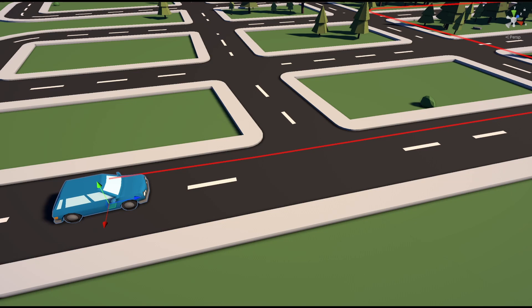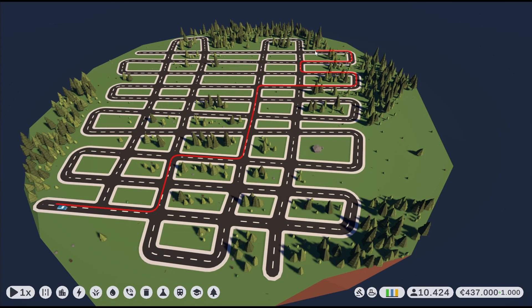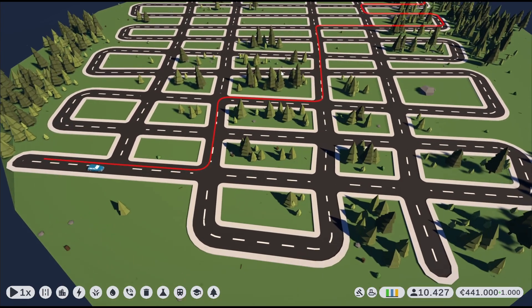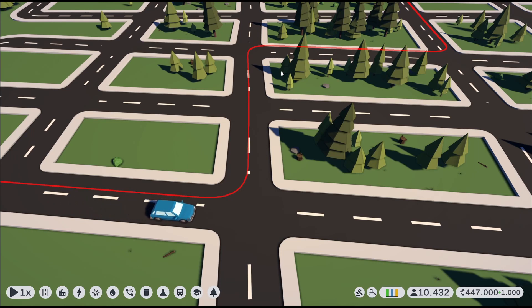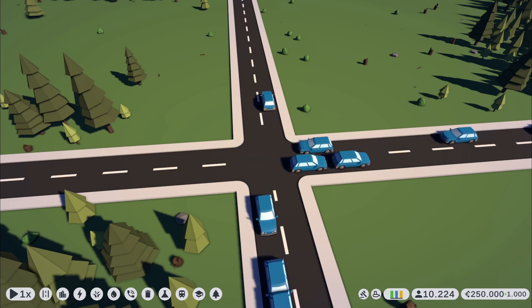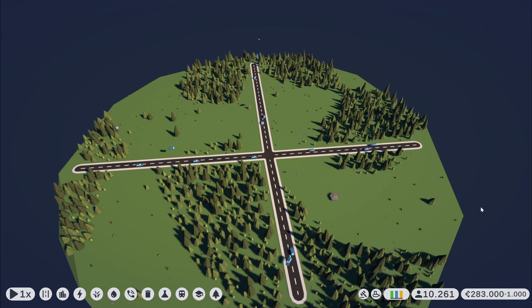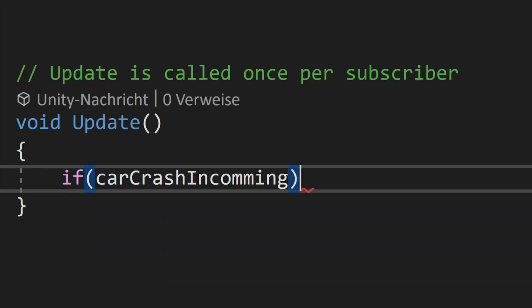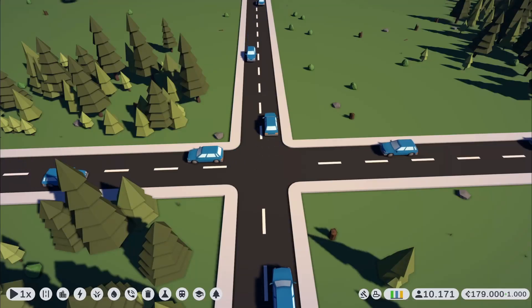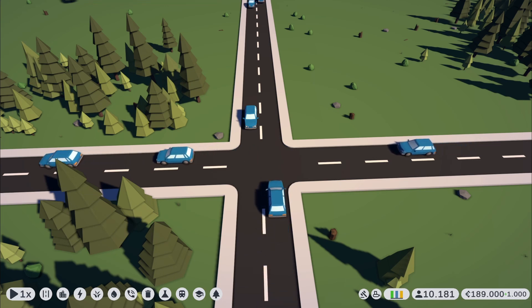After successfully calculating the route, I just need to offset the car to the right and let it follow the path. This works great with one car driving, but as soon as there are more cars, things get a bit tricky. So I implemented a very sophisticated program that simply checks if a car gets too close to another vehicle — and yeah, that's basically it. And as we can see, it works great.